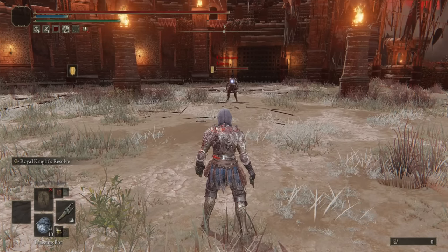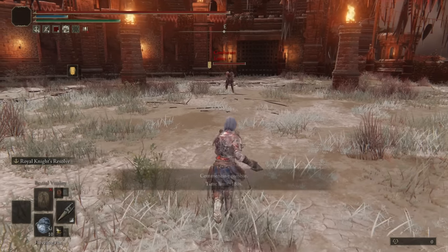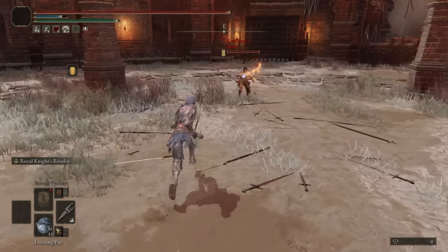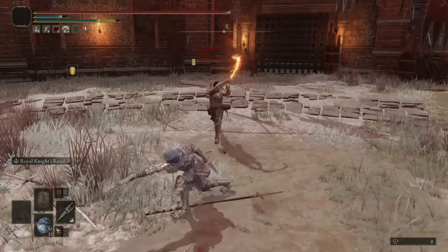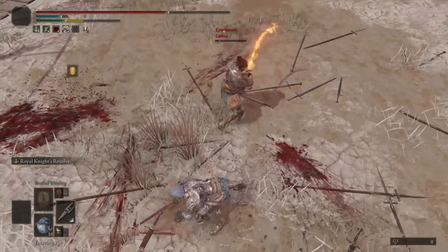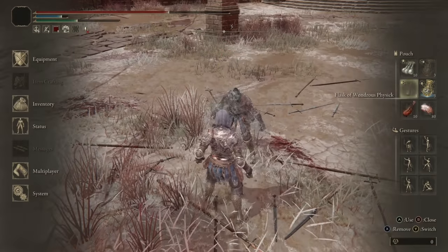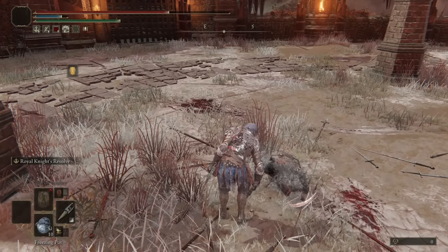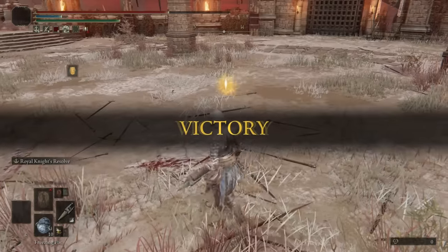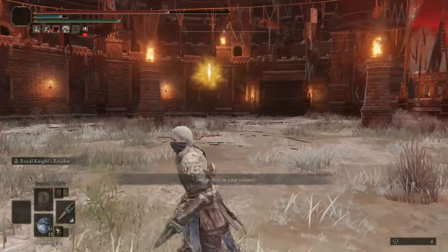Moving on to the next opponent — hello there, Lunix. Fancy armor set you have there, sir. So we got a Curve Sword with the backflip. Interesting. Oh my god, that damage output — wasn't expecting to do that. A good attempt at a parry with the Curve Sword, though. I honestly haven't really tried parrying with Curve Swords. Just a couple of running R1s do some high damage output with these.